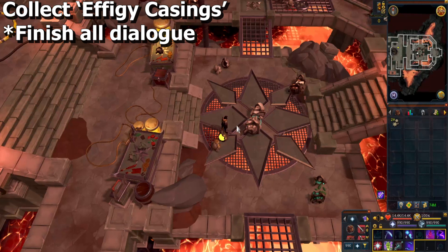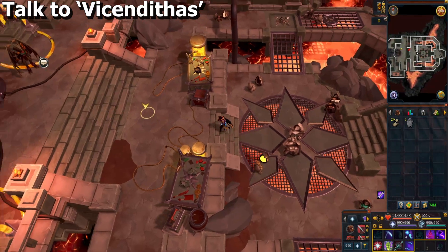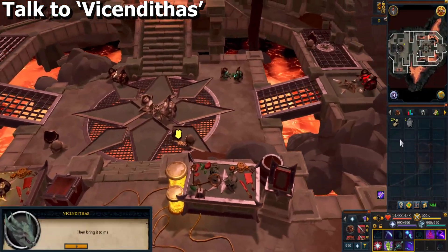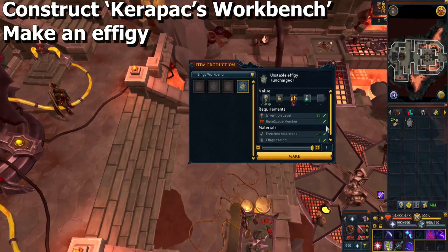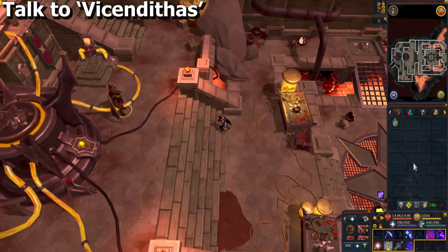Collect an FG casing from the middle to get one in your inventory, and be sure to finish all dialogue again. Speak to Vincentius again. Then construct an FG using the Karapax workbench, whichever one you got the resources for. Speak to Vincentius again.